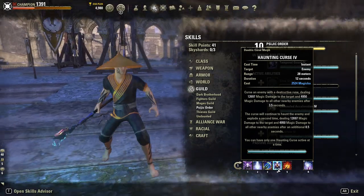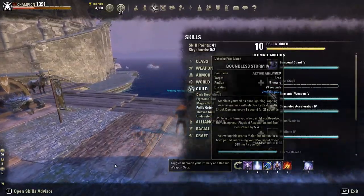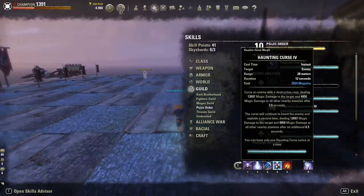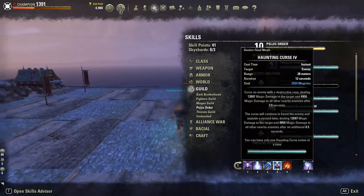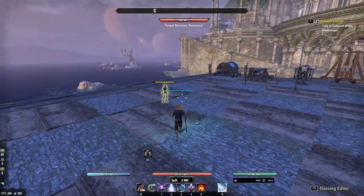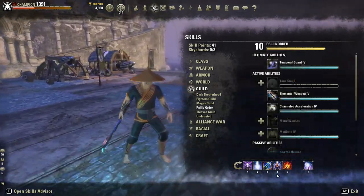The next skill is Haunting Curse — this will be your second main burst on top of Crystal Frags. Not much explanation needed, just time the explosion together with a frag if possible for the most effect.